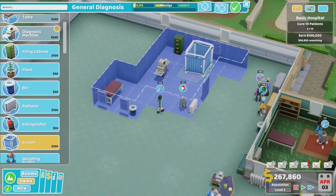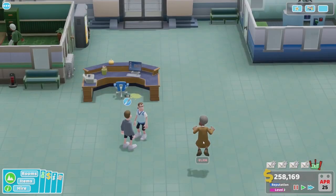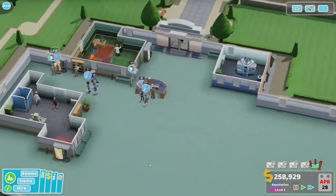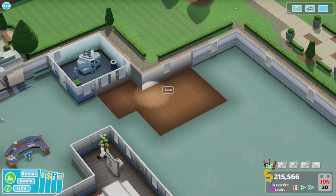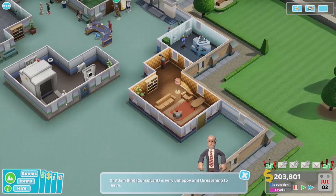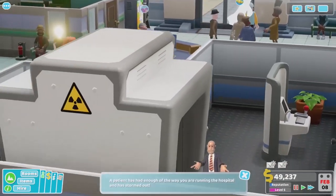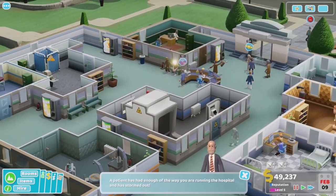This is a general diagnosis room. If the GP can't figure out what's wrong with a patient, they'll be able to send them there for a bit more investigation. The flow of the patient through the hospital is: find out what's wrong, diagnose them, maybe research their illness or different diagnoses, and then hopefully treat them. Or if you can't do that, send them home. And there's a ghost — someone's died and gone to ghost land. That's emergent behaviour right there.